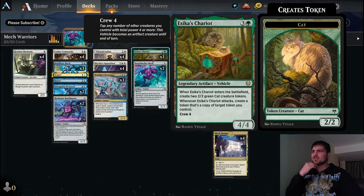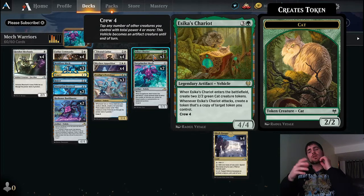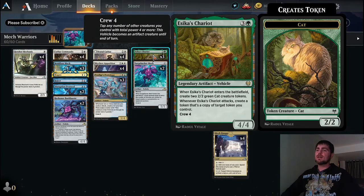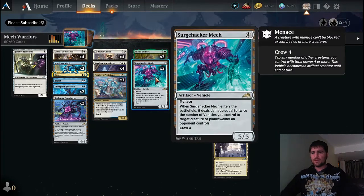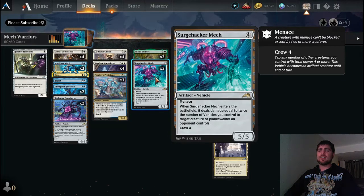We've got Sickest Chariot — that's the splash of green — which is one of our vehicles. It gives us two 2/2 cat tokens when it enters the battlefield, so those two kitties together can crew for four, which covers everything we've got. We also have Surge Hacker Mech, which crews for four and is a 5/5 with four colorless mana. It has menace too, which makes it harder for opponents to block.